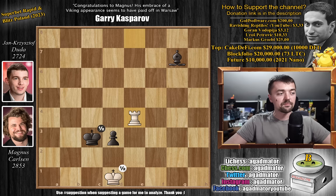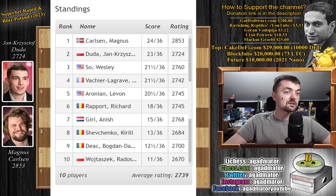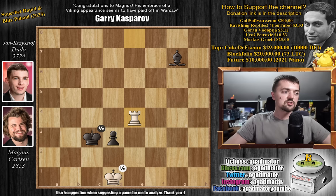So here you can see 24 points for Magnus, 23 for Duda in second place. Third, Wesley and Maxim Vachier-Lagrave with 21.5. With 20.5 we have Levon Aronian. Richard Rapport with 18, Anish Giri 15, Shevchenko Kirill with 13, Bogdan-Daniel Deac 12.5, and Radoslaw Wojtaszek last place with 11 points.